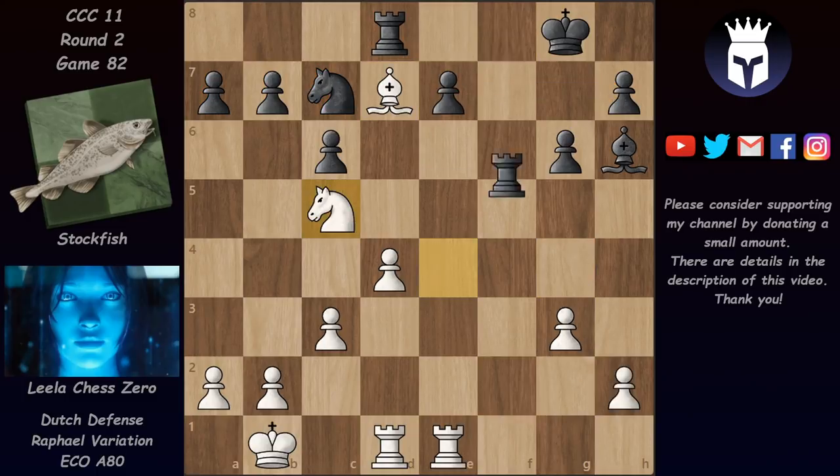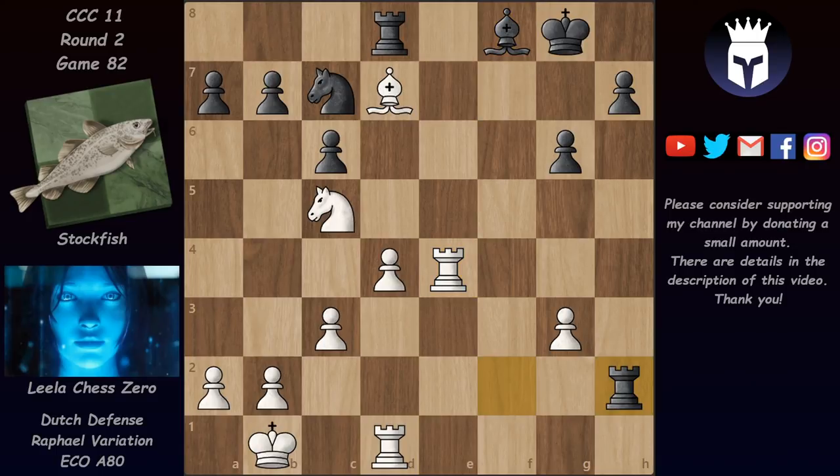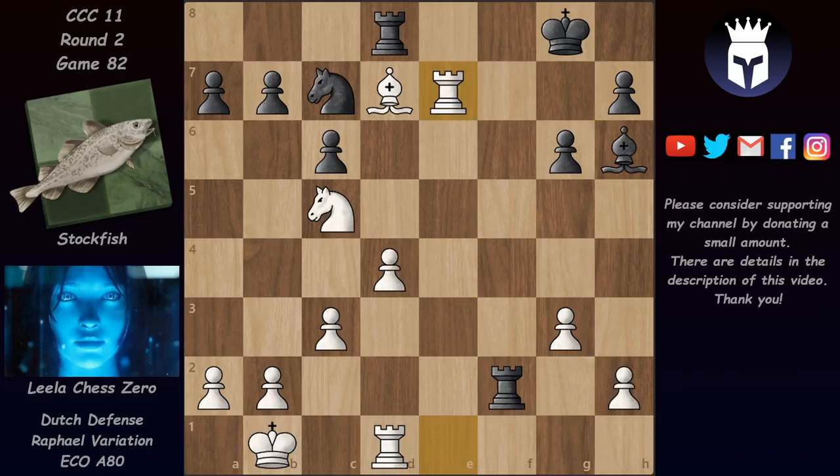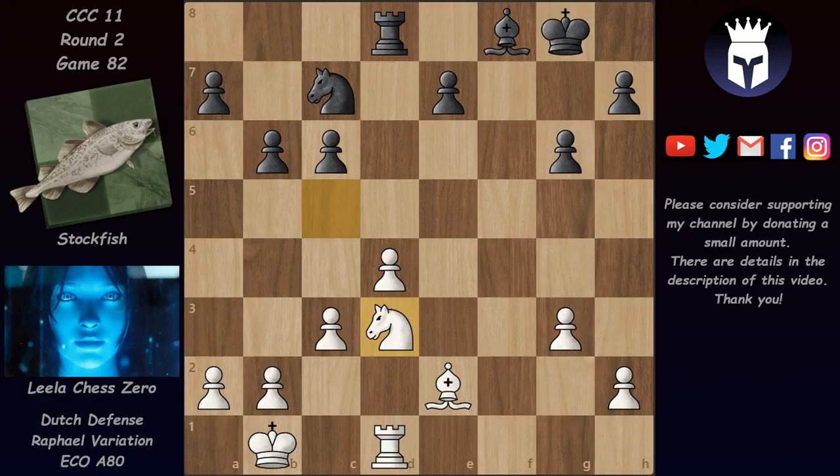Lila would like to take on e7 and after rook takes on h2 retreat with the bishop and then attack again on the 7th rank. With the prospect of picking up even more material this would be good for Lila. But after rook f7 and rook e7, Stockfish would have bishop f8 first chasing the rook away and only then taking on h2. So after rook f2, Lila first played bishop g4 - now if rook takes then after rook e7, Lila would be picking up quite a lot of material. But instead of rook takes on h2, Stockfish defended the pawn on e7, though this is a bit passive.